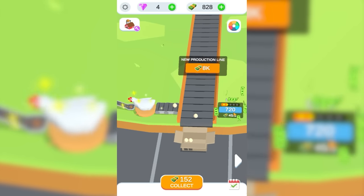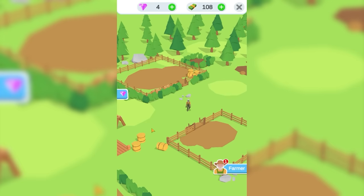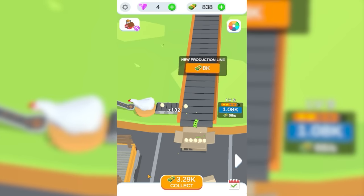We're officially thousandaires, so we're gonna upgrade yet again and yet again. 52 dollars a second — I think I also bought a person. He's here doing farm stuff. I also can't help but notice shiny things, and I notice this orange bar is almost full. So if I collect the 3,500 dollars, I might be able to level that up.